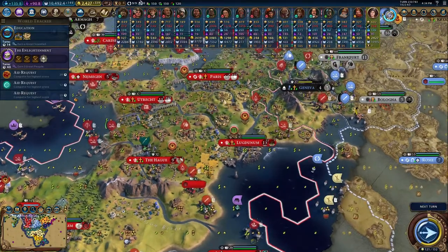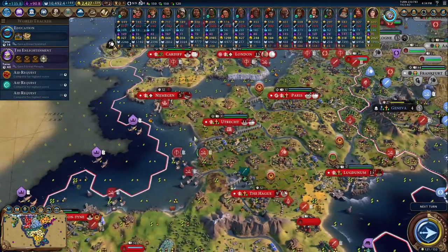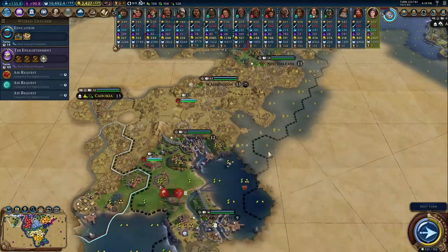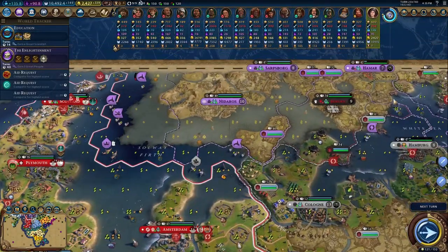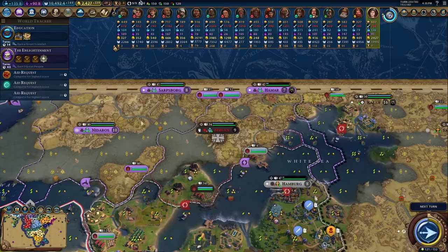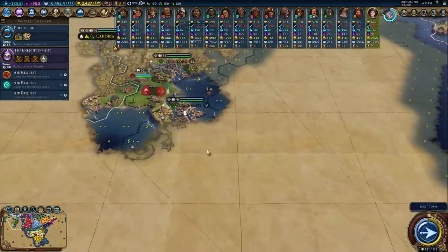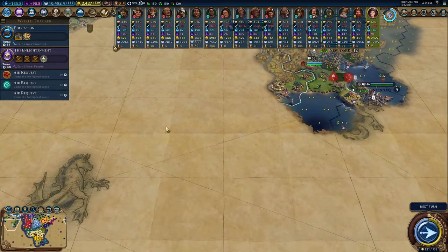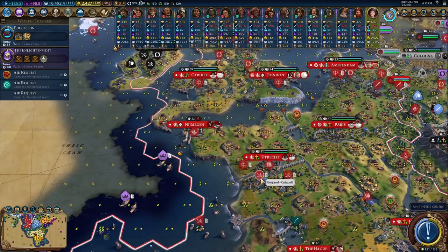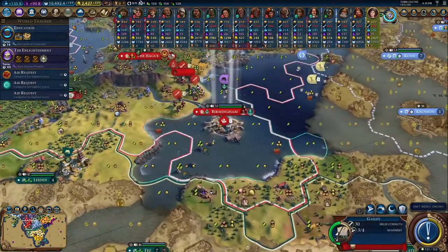Our long-term goal: right now we're getting ready to take Geneva, and then maybe we'll invade Germany and take them out. But as soon as we can get across oceans, I think our goal is to maybe launch a large invasion of someone coastal — either Norway, Egypt, Greece, or the Aztecs. We're also going to need to secure coal and oil to get that power, so civs that have a lot of that will become targets as well.